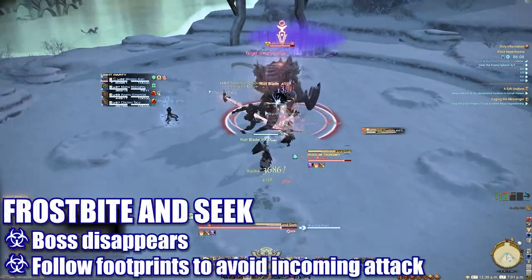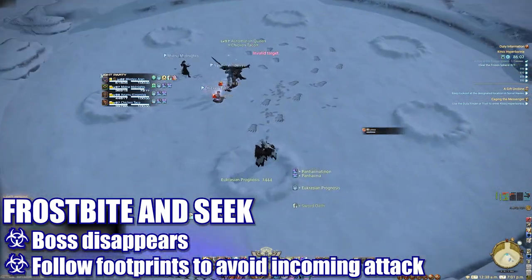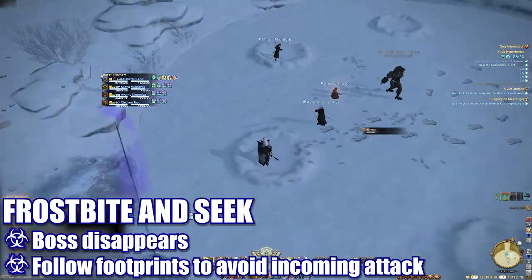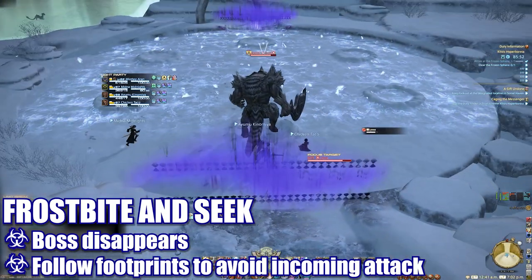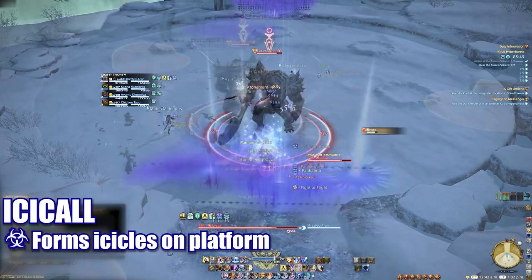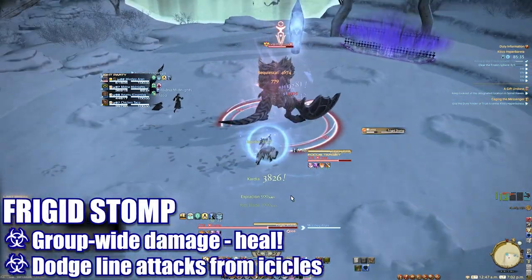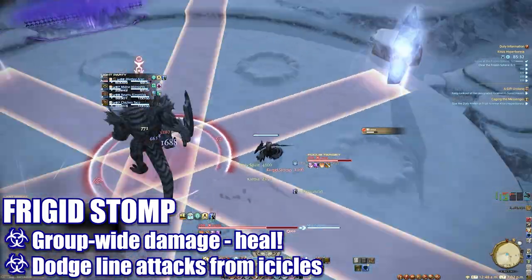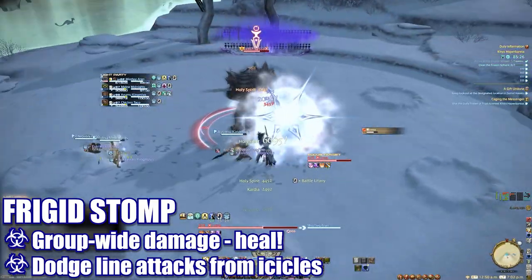Throughout the fight, the boss will move to the center and cast Frostbite and Seek before disappearing. Players will then have to use the footprints in the snow to determine where the boss is. Move to the snow mound where the footprints end to avoid getting blasted by the attack as the boss returns. Icicle will form icicles around the platform. The boss will then cast Frigid Stomp, dealing group-wide damage and causing any icicles on the platform to shoot out in a specific pattern. Players will need to move away from these areas to avoid getting hit.